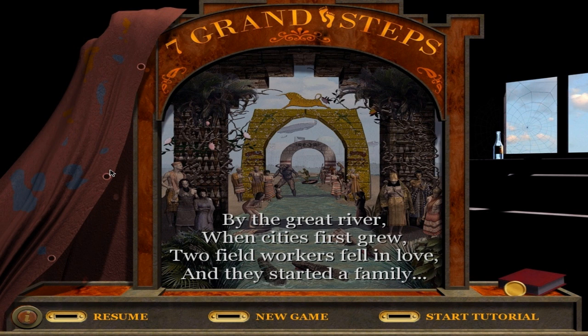The premise of 7 Grand Steps is basically — it's almost like a board game but it kind of feels almost like a casino game, like a slot machine or something. But you are in control of the lives of your ancestors essentially, starting in the Copper Age.